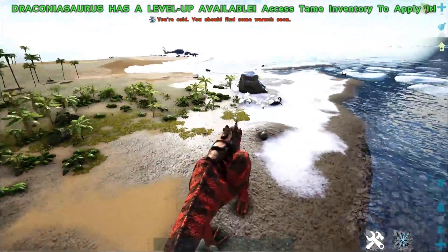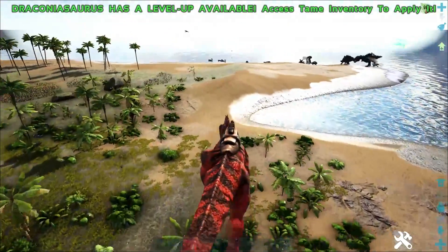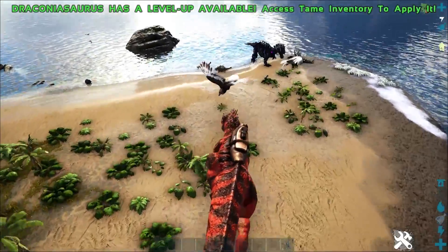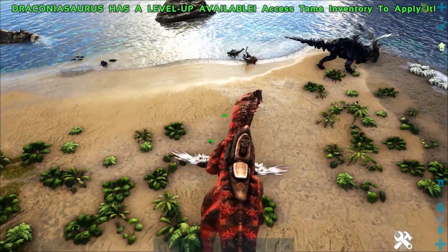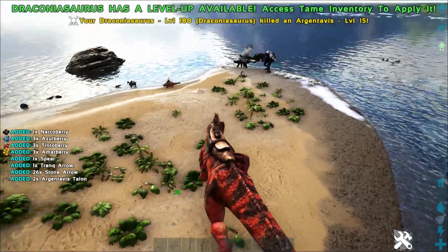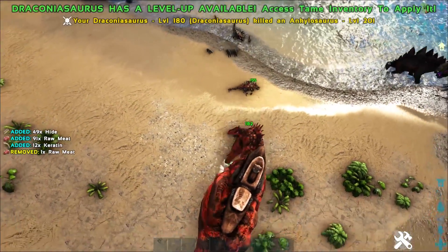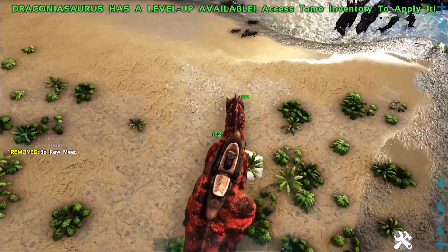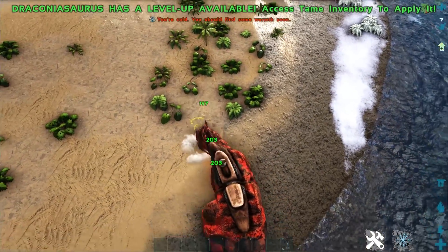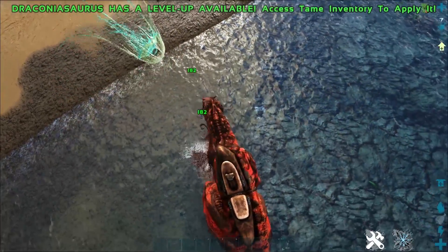The longer he is in combat, the more damage he's able to do. So for example, running over here to show you — the longer we're in combat, the more damage our bite will do. Against this Raptor it starts at 68, then 69, 71, 73 — it slowly stacks up. Against an Alpha Raptor at level 182 we're getting 191, 197, 203 — it just keeps going up and up as long as we keep the attack going. Pretty damn cool.